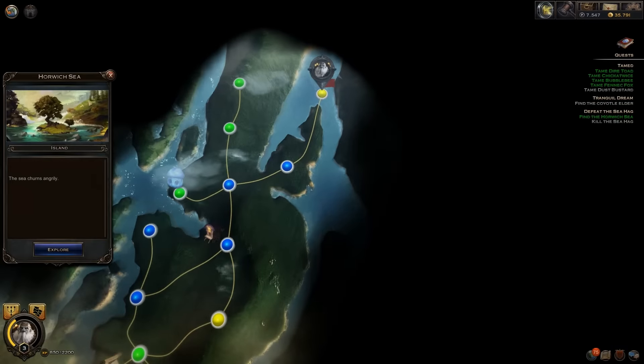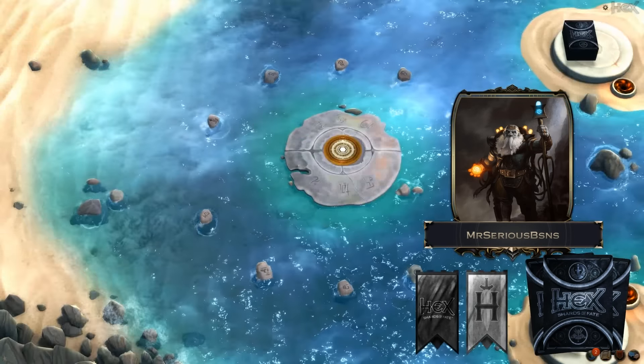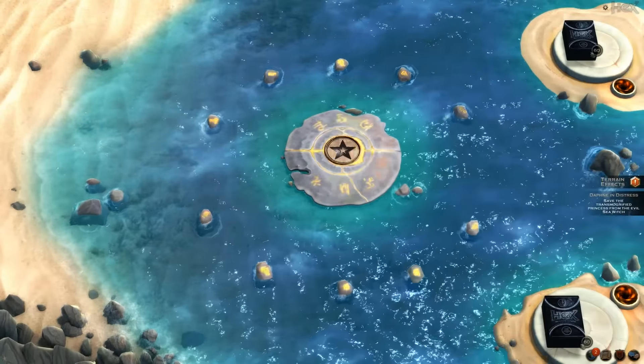MSB here, and today I'm going to show you how to get a secret card in one of the Adventure Zone 1 fights. Here we have the Hag Sorceress, and as we load into the fight, you'll see a special condition on the side of the board here.